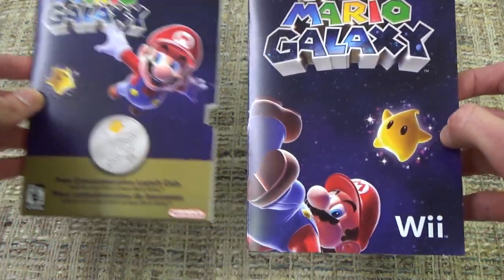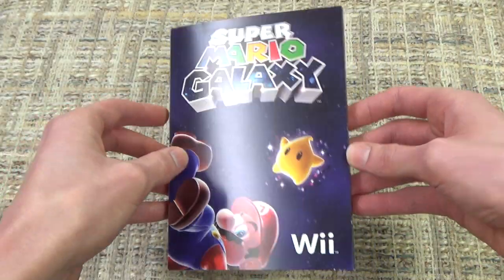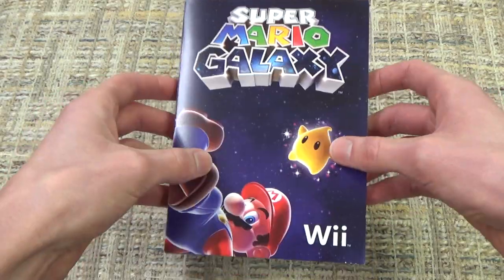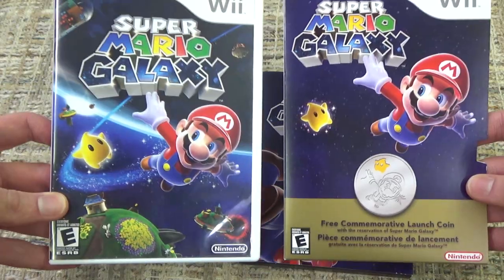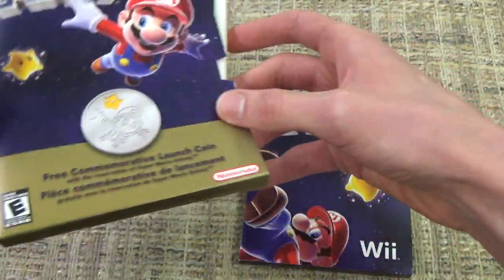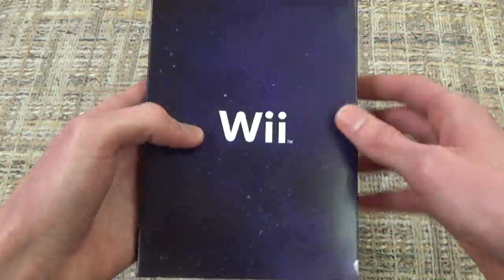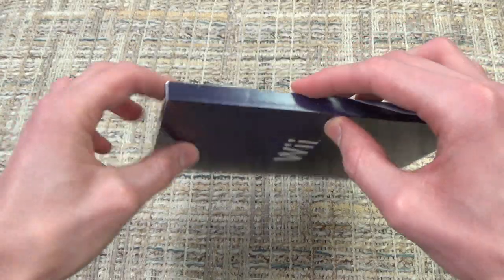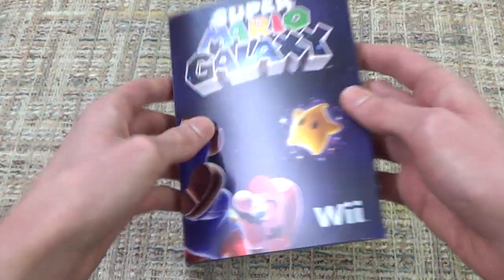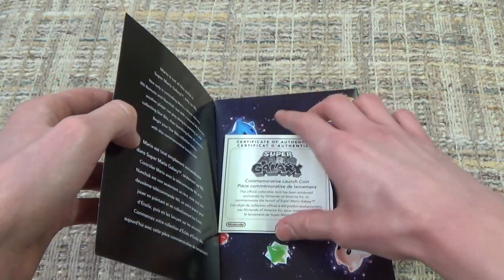Let us pull out the side of this here. As you can see, this is kind of just a cardboard sleeve, which inside houses another cardboard sleeve with a really nice picture of Super Mario Galaxy. I also like how the fronts of the two things are kind of the same picture, but they for some reason take all the background detail out of the coin one. The overall art for Mario Galaxy was always very nice. And this is again just another cardboard sleeve that says Wii on the back.